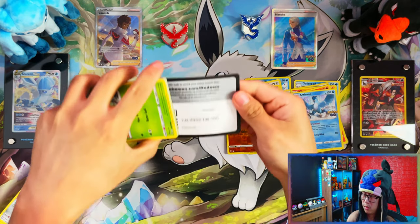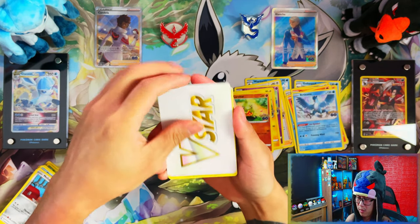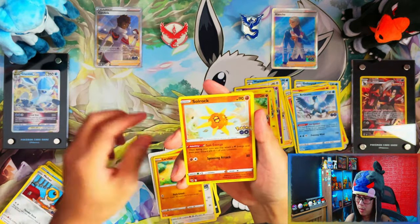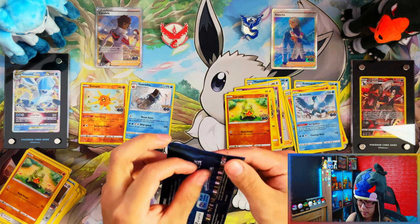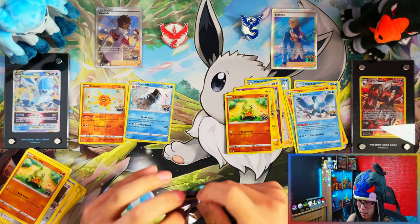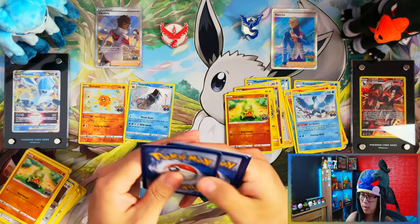And your six packs. Let's see if Team Valor can pull through. Imagine two boxes and both boxes not having even a single V — wow. With my luck, yes, that can happen. That would be a really very very bad loss video.